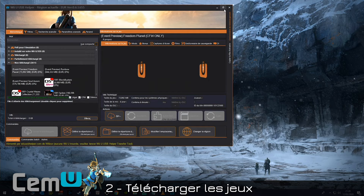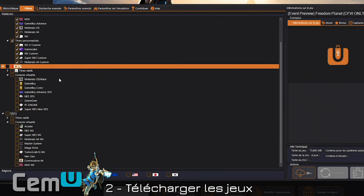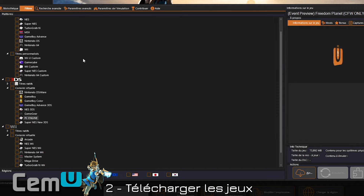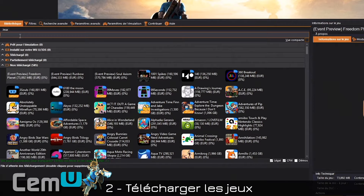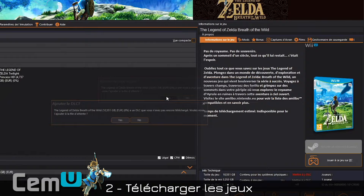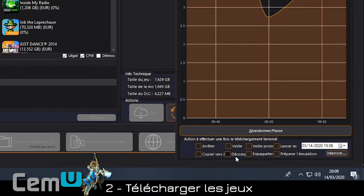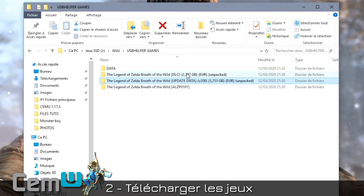We arrive in the USB Helper interface. Go to Filters, uncheck everything that doesn't interest us — Wii, 3DS, all that — custom title, virtual console. Check the Europe region at the bottom so you don't get other game versions. Do a search, type Zelda — the three Zeldas released on Wii U. Right-click, download the games, click OK for updates, OK for DLC. It will go into the download queue at the bottom — click Launch Download. Important: make sure to click Decompress. Once done, you'll have your three small folders: the game, the update, the DLC.